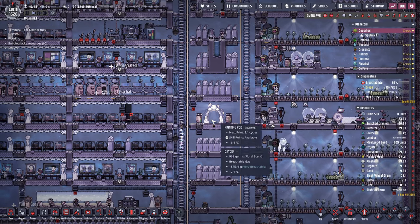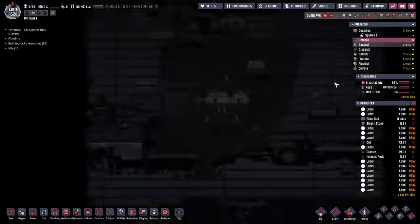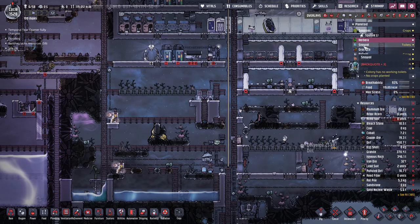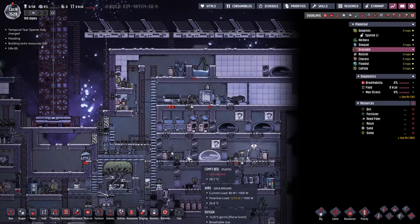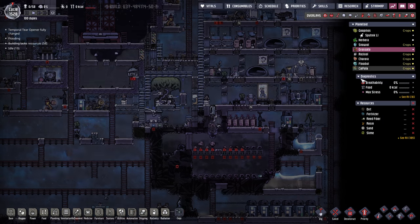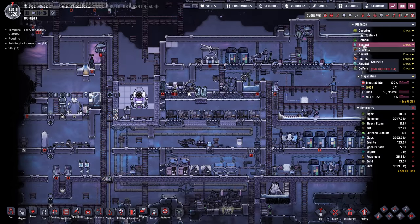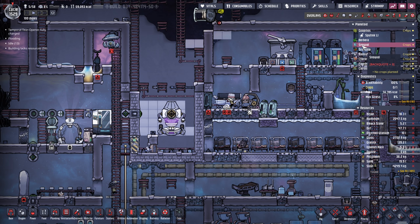That includes the one you start on. So we had one on our main planet, and then I put one on this planet, Herbera. I'm talking about the printing pod that you can build, the mini pod. So that's number two, and then on the snow planet we have three. Grossado had number four. And then on Fletiol, the water planet, I built the fifth one.